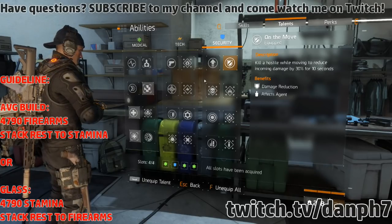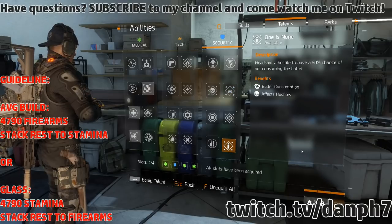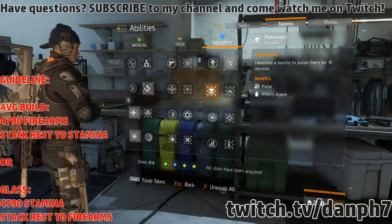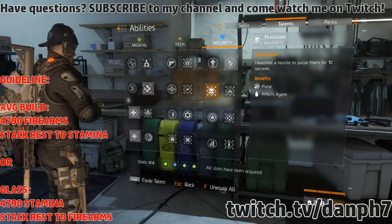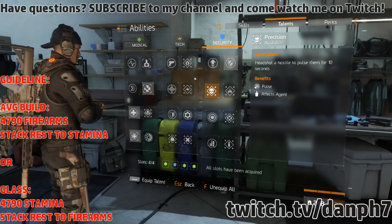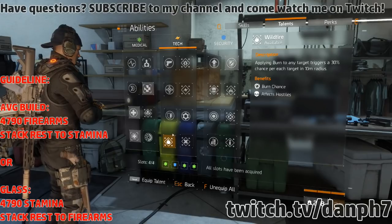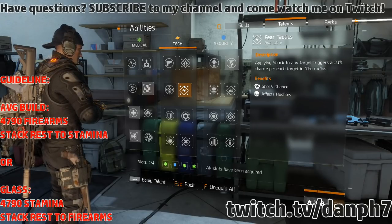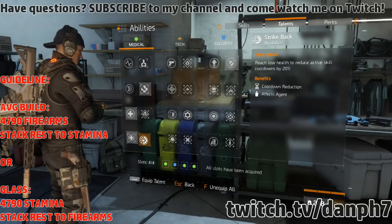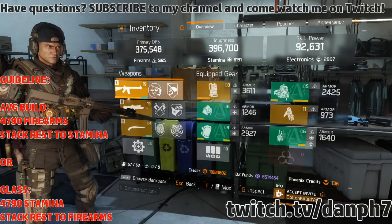Other good talents depending on your setup: Chain Reaction if you're using Shortbow knee pads for frag grenades; One is Done is good; Precision is good whether or not you're running a pulse — headshot first, then pop pulse for a stack; Tactical Advance has been nerfed but still gives a 30% buff; Wildfire for flame turret; Fear Tactics for shock turret; Shrapnel for Predator set; Strike Back is good for getting skills back faster; and Adrenaline is solid.